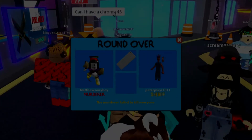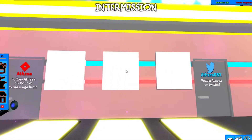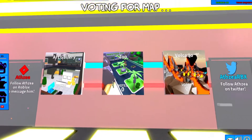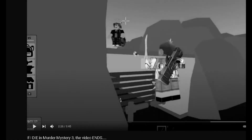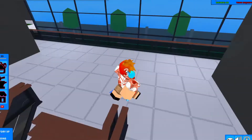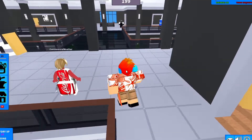Can I have a Chroma 45? Let's see what map we could go on for our first map of this video. We can either go on Art Gallery or Zoo. Last time we went on that... We're innocent, that's good. Because if we were the murderer, coins normally spawn a lot quicker and more coins spawn around the murder, I'm pretty sure.